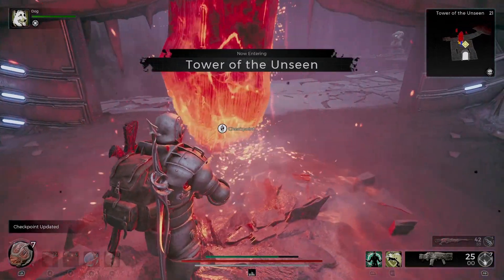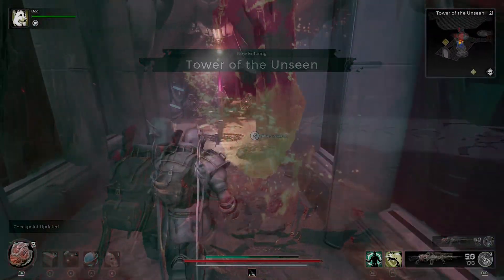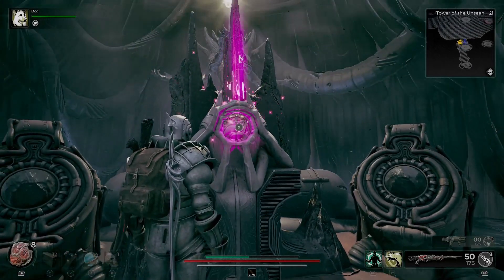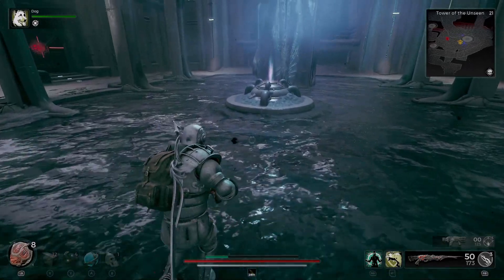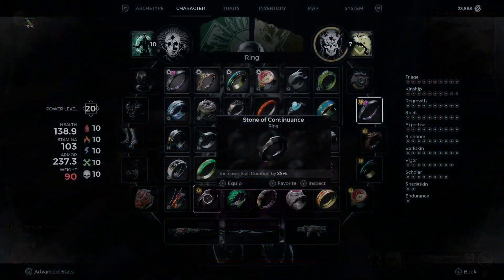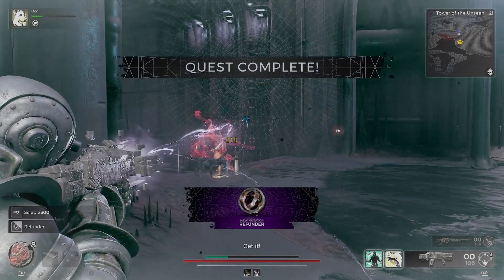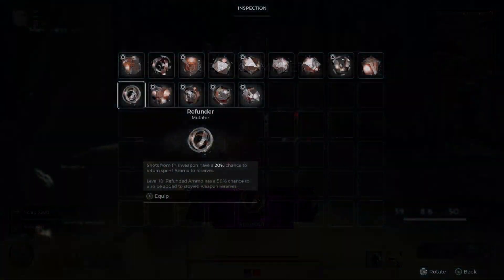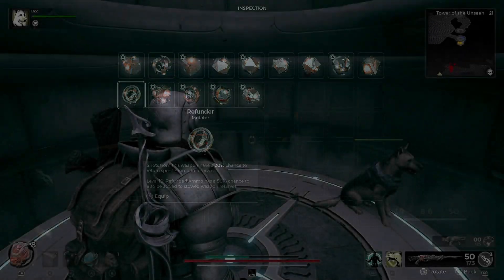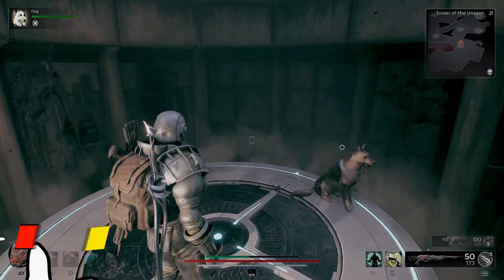After I explored the Tower of the Unseen — in case you didn't know — this is where I was able to get the Shielded Heart, one of the best relics in the game. I also got the Stone of Continuance ring, which increases your skill duration by 25 percent, and I also got the Refunded mutator, which is a mutator that allows you to have a chance to get ammo back in your reserve.